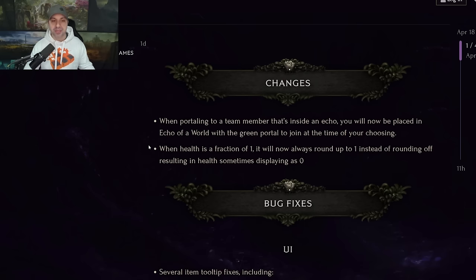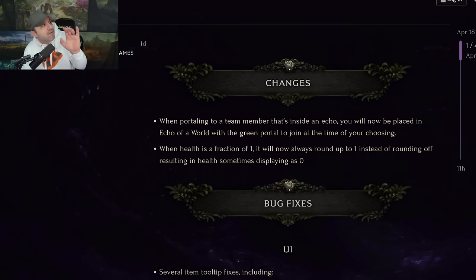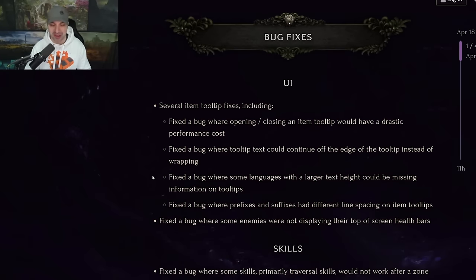This should be a pretty short video. When portaling to a team member that's inside of an Echo, you will now be placed in Echo of the World with a green portal to join at the time of your choosing. If you're both in a loading screen or one's in an Echo, setting up a party or coming together can be a huge problem. So I'm hoping this helps alleviate that — you'll automatically go to the green portal and it will take you to the player. When health is a fraction of one, you will now always round up to one instead of rounding off, resulting in health sometimes displaying zero. So now you'll have one health instead of zero health.